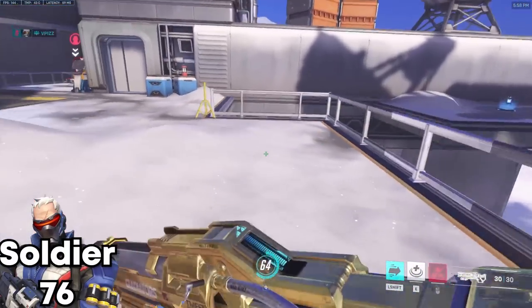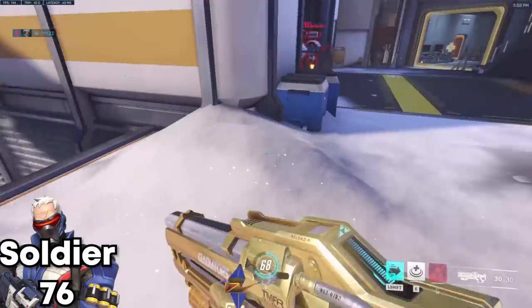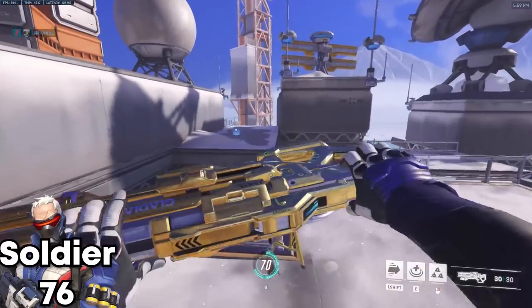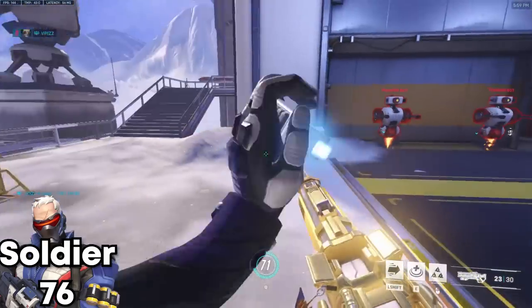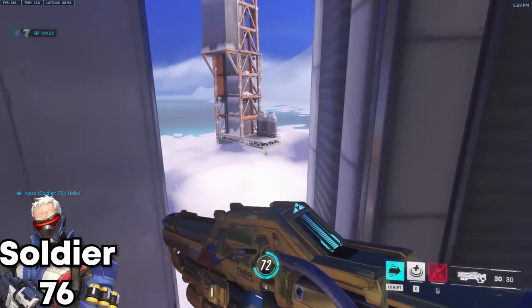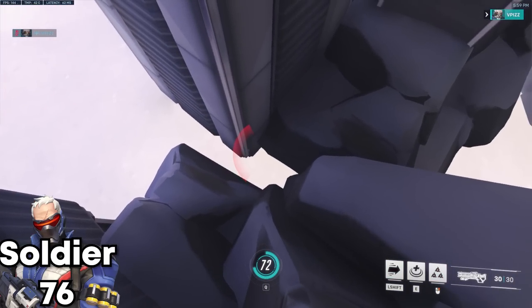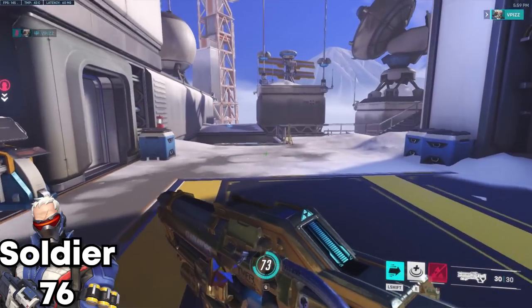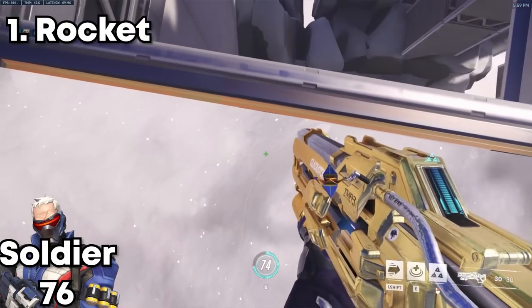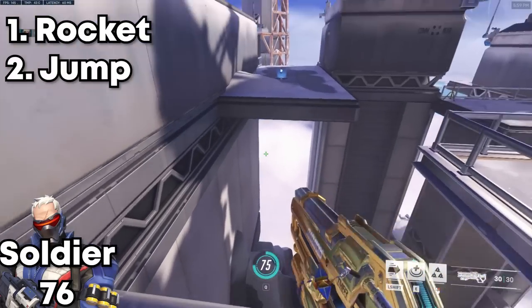New players might not know this, but you can actually rocket jump with the helix rocket on Soldier. This is a ledge that normally you would not be able to reach no matter what with a normal jump, but if you helix rocket — the way to do it is you want to fire the helix just as you jump.